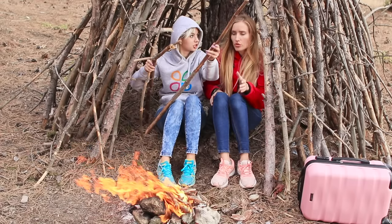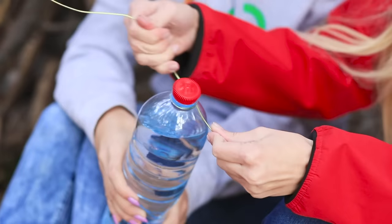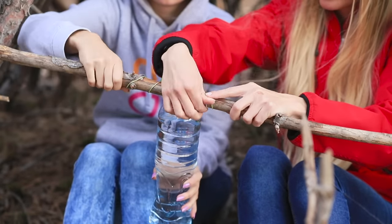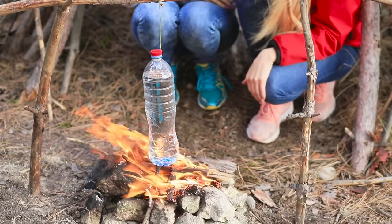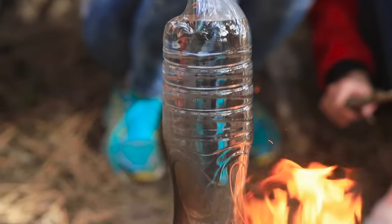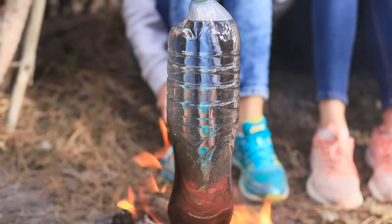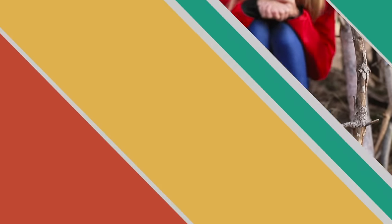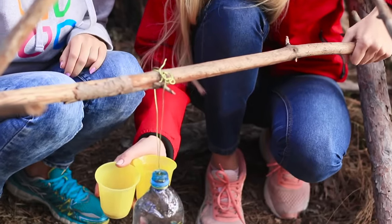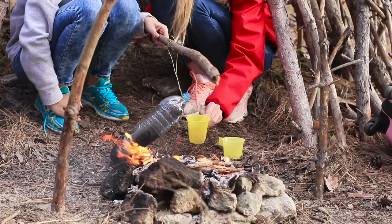So, is it time to drink tea? Build a stand out of sticks! Wrap the neck of a bottle with wire. Attach the bottle to the crossbar. This is a special life hack for when you don't have a pot or metal cup! Don't forget to remove the lid, otherwise the bottle will explode! The bottle may be deformed or slightly melted, but it won't burn through! See the bubbles? The water is boiling!